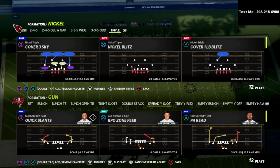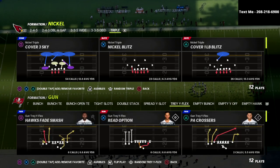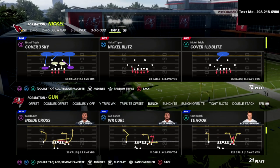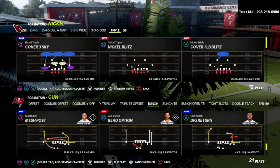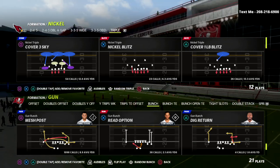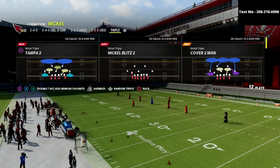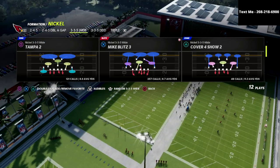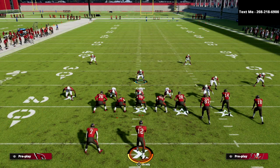Tight slots use bunch blocking. Spread wide slot and tray wide flex have a slightly different mechanic. But the bottom line is we're going to talk about this specifically as it relates to the gun bunch and the way that most people like to pick up pressure this year out of that formation. First I'm going to show you the setup out of the 3-3-5 wide, and then we'll move over to nickel triple and show you why that formation is the better option.